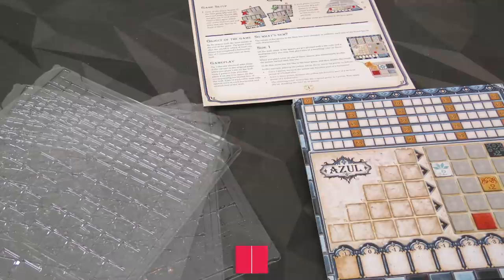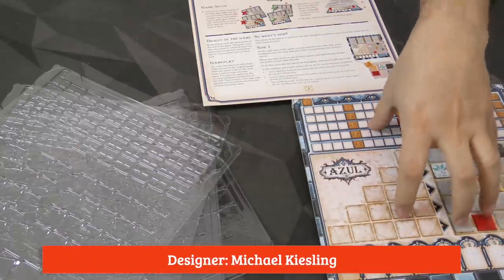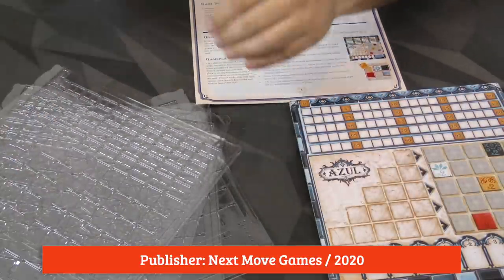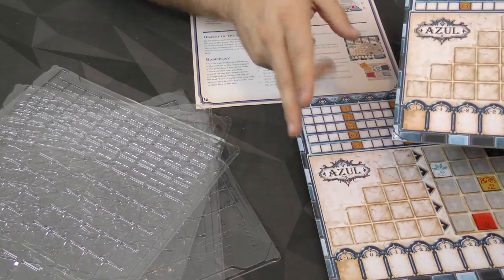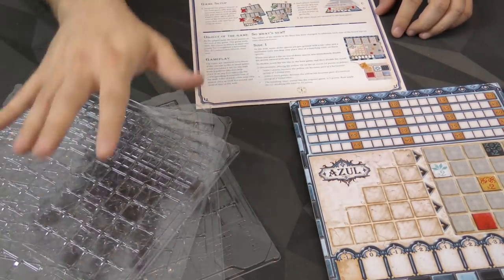So here we've got everything you're going to get in the Crystal Mosaic box. You're going to have four new boards, the rulebook, and four overlays. I've got a normal board here so I can compare these side by side, and a few tiles to show you the overlay in action.